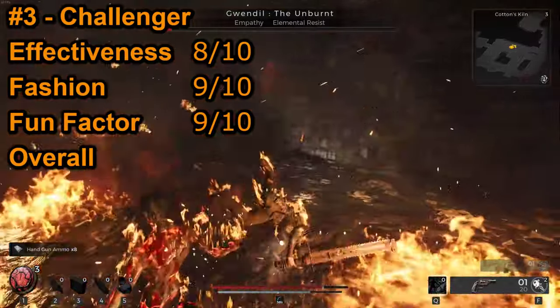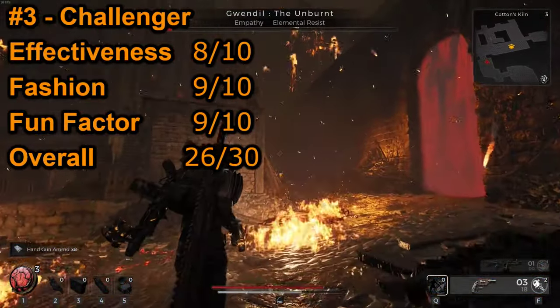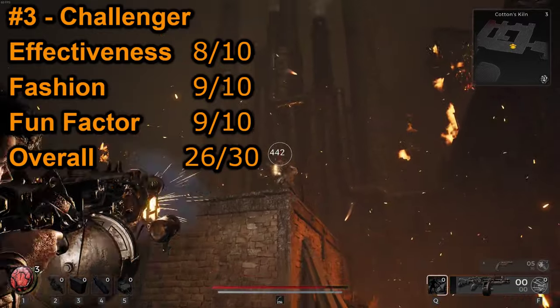This gives the Challenger an overall score of 26 out of 30, making it currently the highest scoring archetype in this series so far.